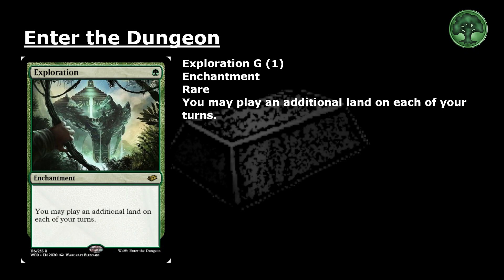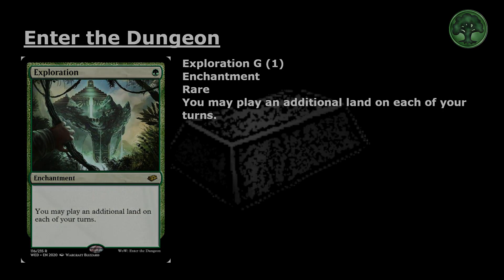Exploration: 1 green for a rare enchantment. You may play an additional land on each of your turns. This card is a reprint.